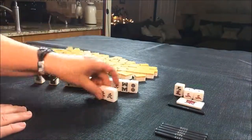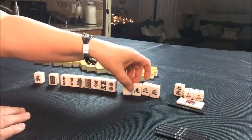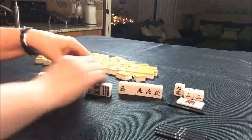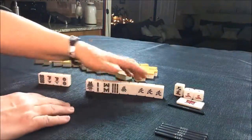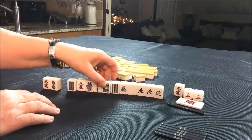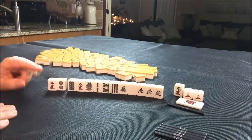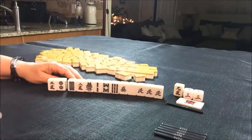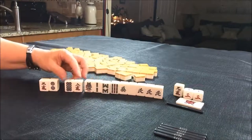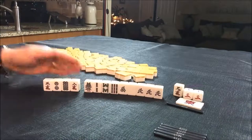Look at that, we have a pon of north! We're in seat south, so let's try to use that. We do have a couple of dragons here and a fair number of bams. I think we should try for hantai flush — half flush — and leverage that pon of north. We do have all the eights, so let's hold those eights. Maybe we could play triple pon with eights. I'd start by discarding these. I think primarily I would shoot for half flush and hold the eights for potential triple pon, though that would be a long shot. Hanitsu would probably be easier to attain.